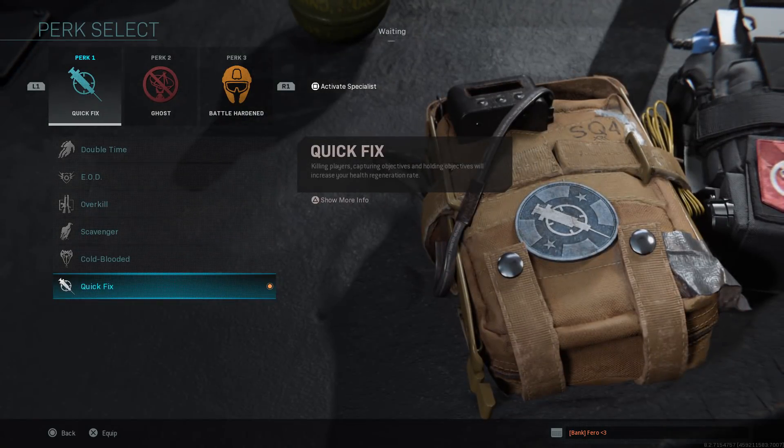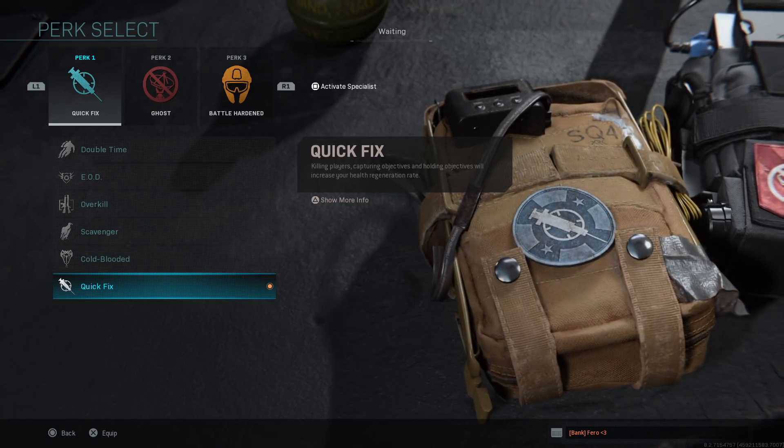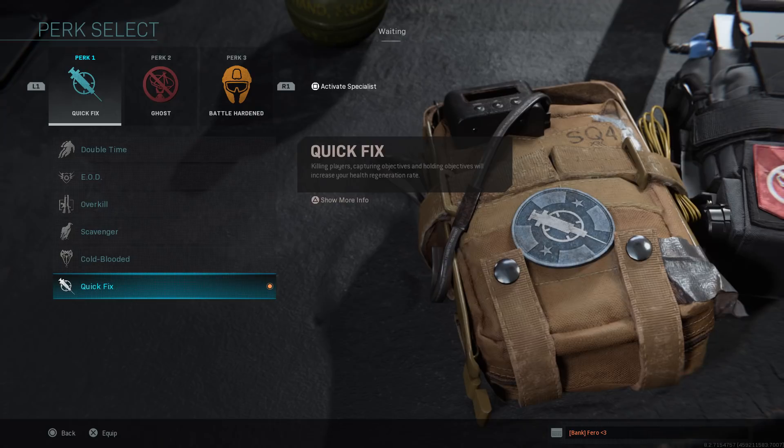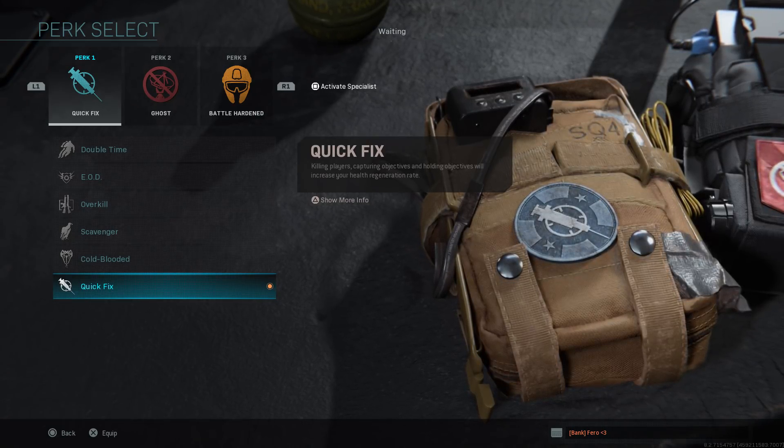When it comes to perks, I personally feel like Quick Fix will be the best first perk, especially if you're pushing up a lot. You're gonna want to make sure that your health is always high. If you kill a person, your health regeneration goes up a lot quicker, so if you're in those tight situations, you just want to get that healing off very quick — this is the thing for you.